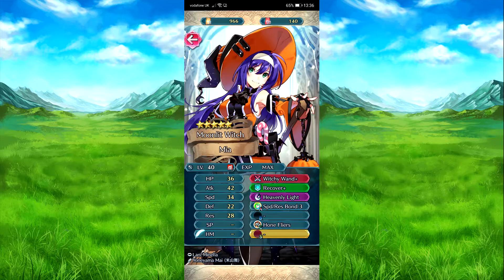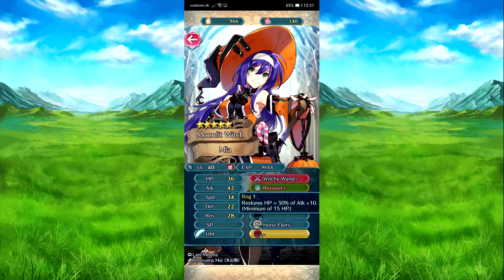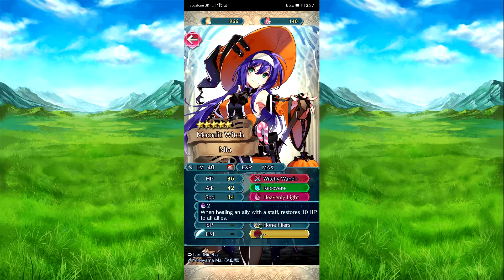Mayan is actually probably one of the better units in this banner. What you want is her combat skill — she attacks, resets special cooldown on target within two spaces, and affects the status on target within two spaces for next action. It also reduces special charge by minus one per attack, so it's a pretty good way to reset any specials needed. Recover 50% of attack plus 10, minimum 15 — pretty nice. Heavenly Light restores HP to all allies.